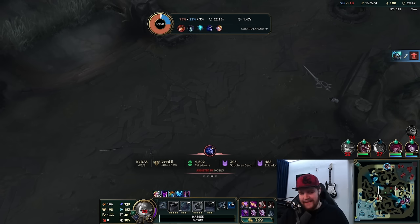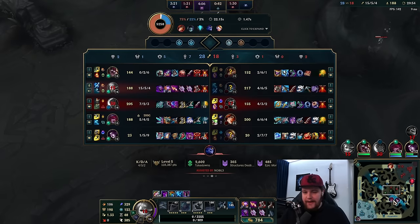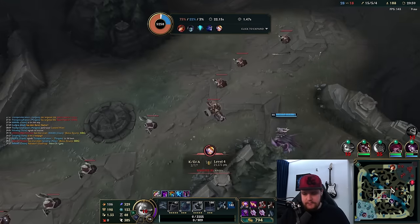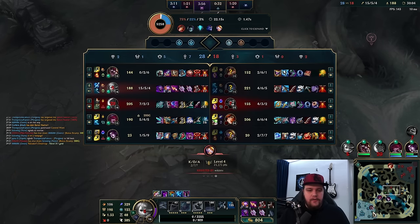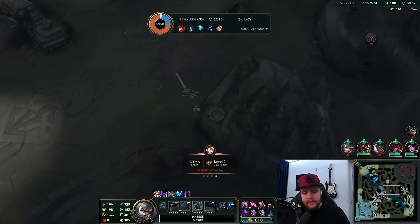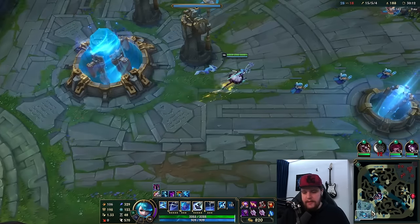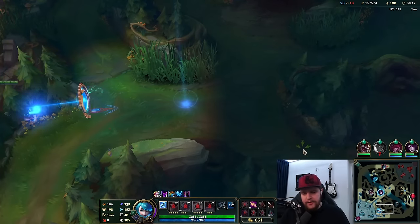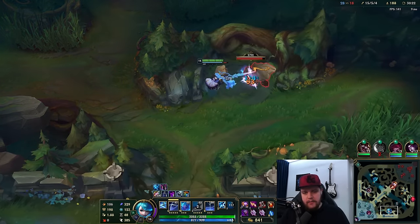Why did you have to flash in? Man, why do they all have summoners? I don't have my W currently — this is not good, W is on cooldown. I actually nearly got all of them but it was just flash after flash after everything they could possibly do to escape me. Almost was good — they can do that once but they cannot do that again. Next time they're dead, or if I get Deathcap they're just dead in one combo anyway. You can see how much damage I do — this champion is unreal. I feel like I'm getting relatively unlucky here too, to be honest.